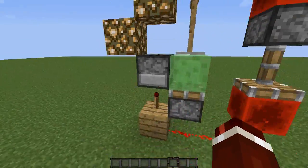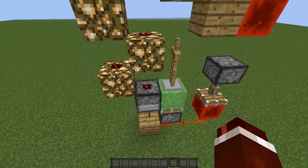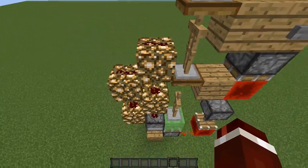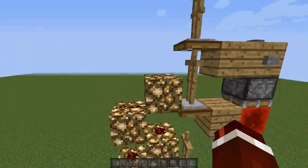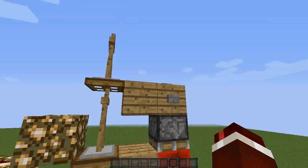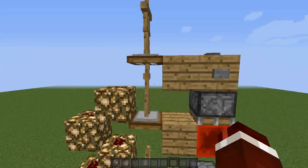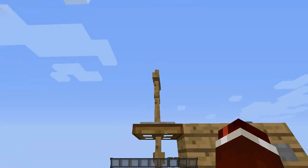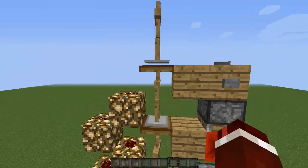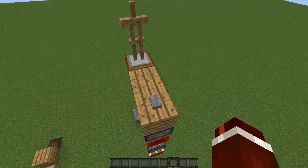So the torch comes on, the piston turns on, and the armor stand gets flung to the top. While that's happening, the trapdoors are getting powered and when they're powered they open up. We're using a glowstone vertical — basically when you put glowstone like this and put redstone on top it acts as vertical redstone. It powers the trapdoors, allowing the bottom armor stand to come up to the top, and also when those two trapdoors open, the top one goes down to the middle section and the middle one goes down to the bottom.